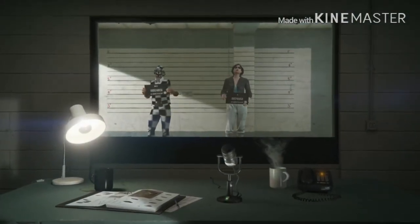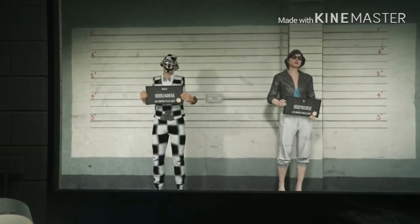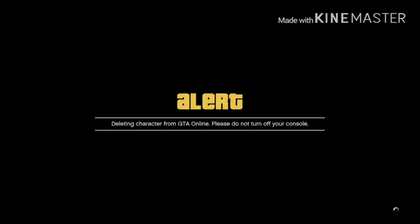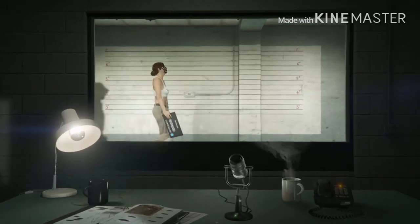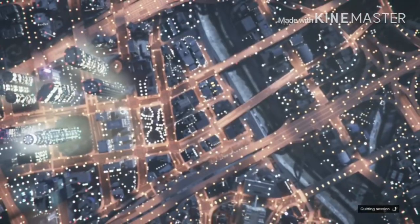Delete the girl character you just made — you'll have to type 'delete' to confirm. Make sure you do not delete your main character. Once the girl character is deleted, press B on Xbox or circle on PS4 — do not choose a character. This loads you into story mode.